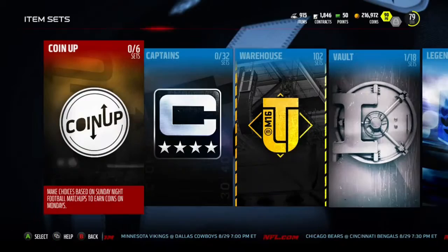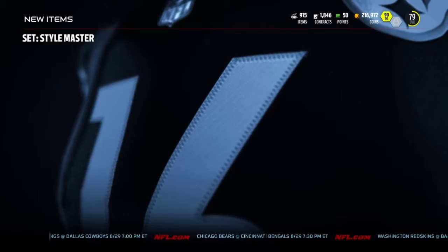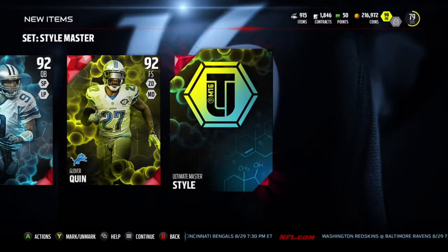As we go to the collection or the set — the last one we need is pass rush. It's in the master. The solo didn't take that long, but here it is: Tony Romo, Glover Quinn, and the ultimate master style solo.